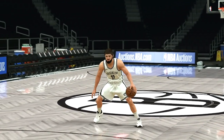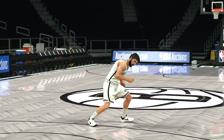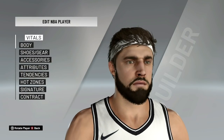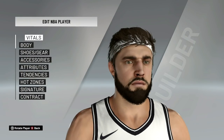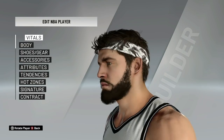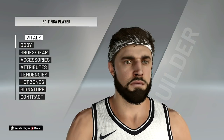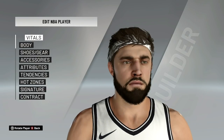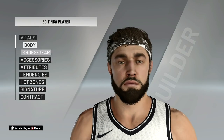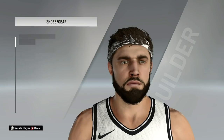Let's go to the next player — Joe Harris. Joe Harris wears a headband if you've been watching the Nets. The thing about the headband with him is it glitches through his hair — it's not going over it. So what I do for a workaround is just pick the gray color one or the black one. Those are the two I choose to actually kind of make it look alright when I'm playing games. Let's go ahead and go to shoes and gear. Shorter shorts, got compression shorts, got the Kobe's and then socks. Simple. Not much. So let's go to the next player.